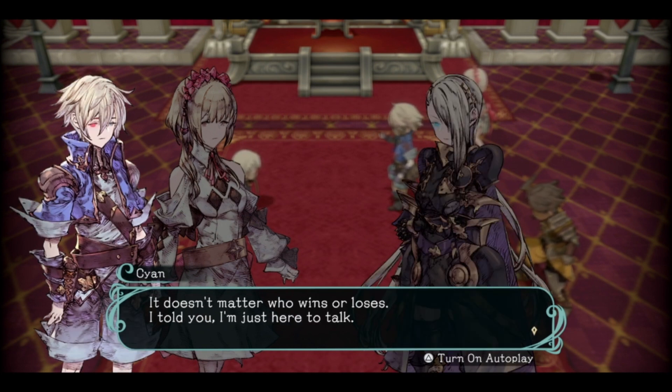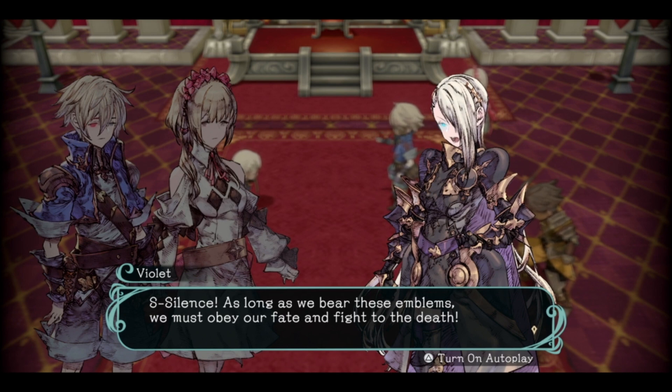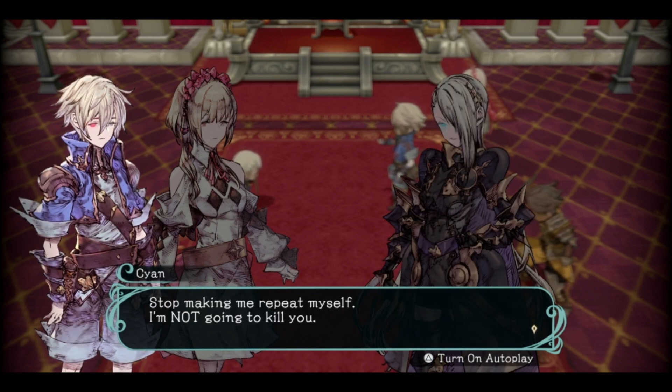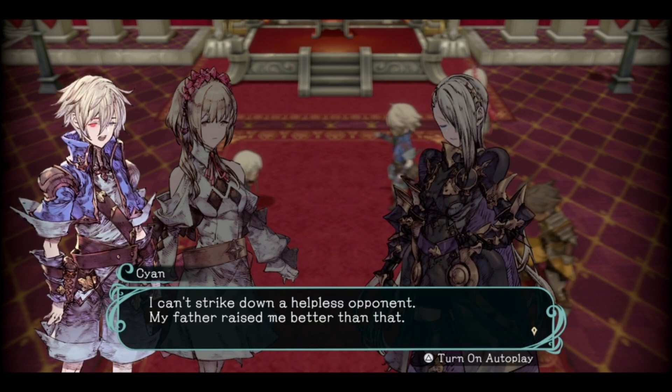It doesn't matter who wins or loses - I told you, I'm just here to talk. Silence. As long as we bear these emblems we must obey our fate and fight to the death. Finish me, Cyan - as victor you have the right. Gladly I will - I wish I could, but the game's not going to let me kill Violet. I would gladly kill you. Stop making me repeat myself - I'm not going to kill you. Then I will live to fight you another day. Do you understand that? Yeah, you're a loser. I can't strike down a helpless opponent - my father raised me better than that.